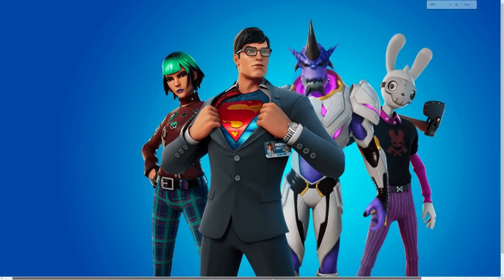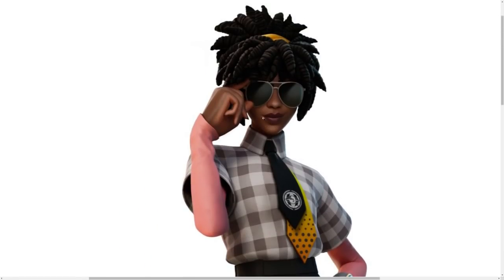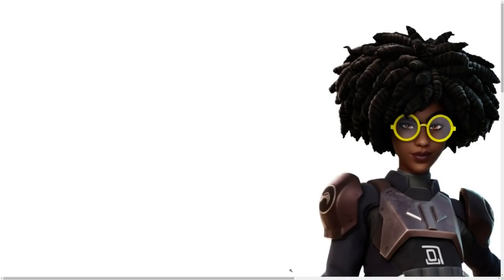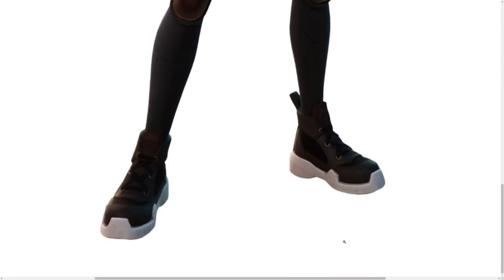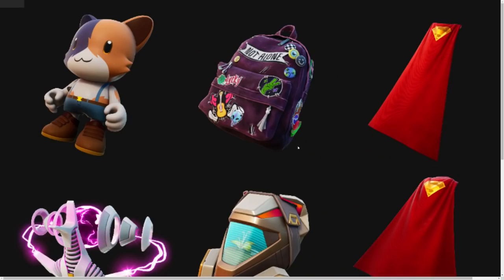Next up we have the battle pass picture — we have a few of the skin styles; you can see the bunny has a little mask that wasn't there in the original picture. Then another style for Dr. Sloan — there are tons of different little outfit changes. There's even a robot version, which is like so cool.